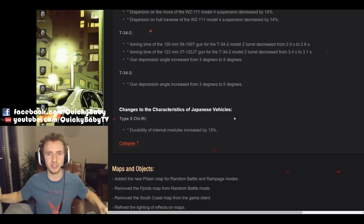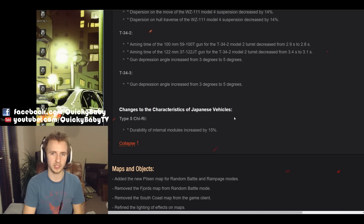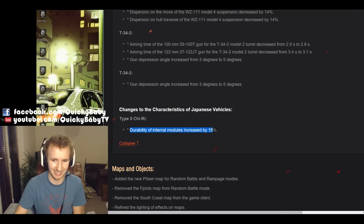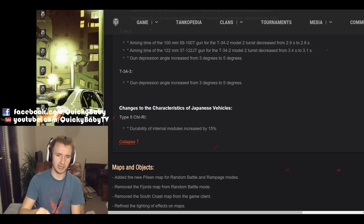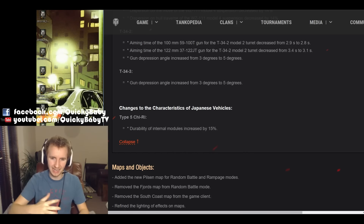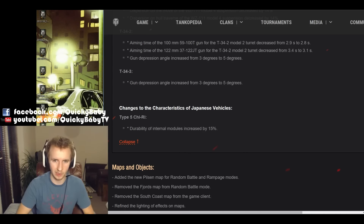Finally, Japanese tank lovers — you're going to be thrilled with all the buffs to Japanese tanks. Well, maybe not, as only the Chi-Ri is getting buffed, with the durability of its internal modules increased by 15%. But at least you get something, unlike the Brits, which got absolutely nothing. Considering this whole gigantic series of buffs to vehicles in the game, it's very surprising that a few of the British tanks didn't get anything as well. Nevertheless, I would probably prefer no changes rather than to have a buff to the Chi-Ri.